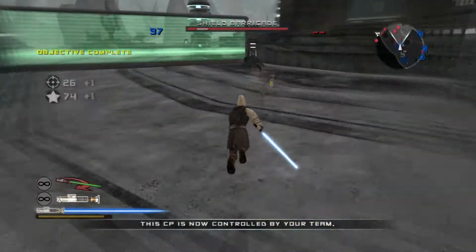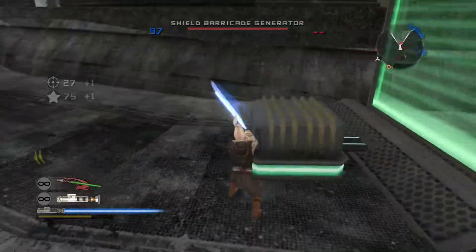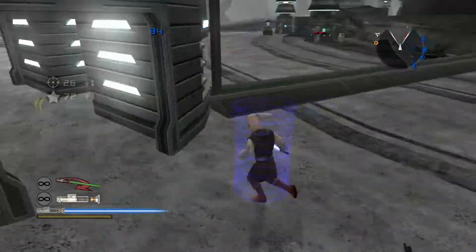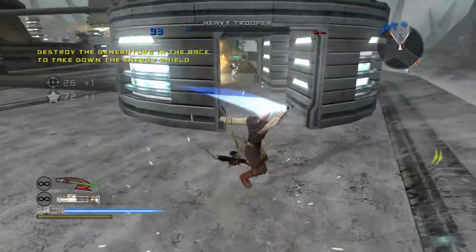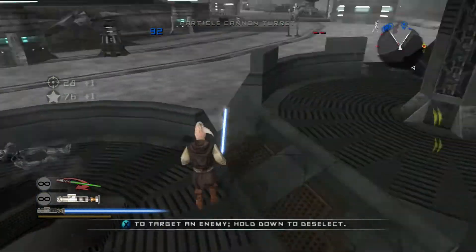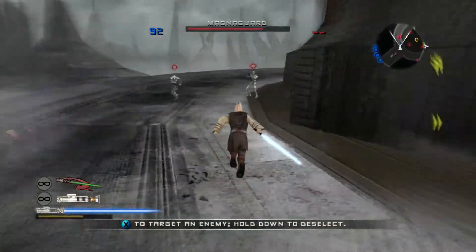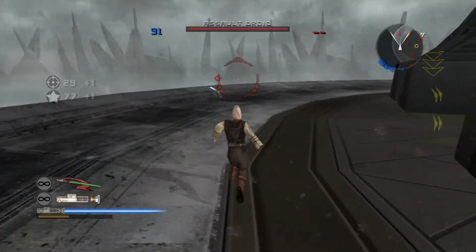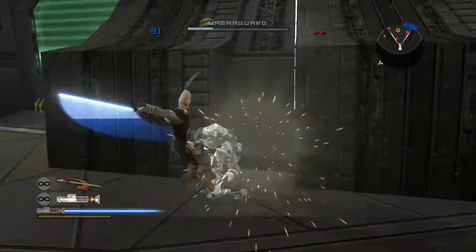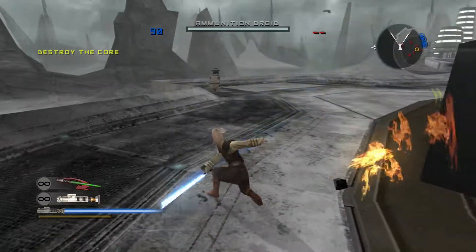Listen up. Before we begin our assault on the Separatists' energy collector, we have to penetrate their shield barricades. So load up and move out. Take down the core shield by destroying the generator. Take out that sniper! The shields are down — let's take out the core.